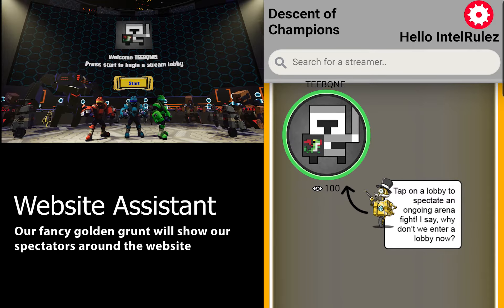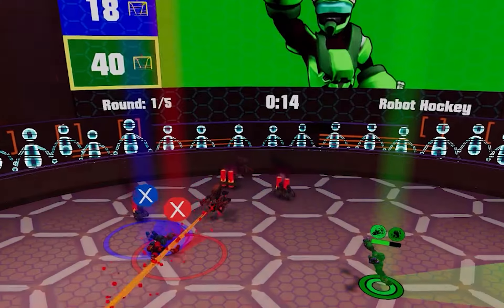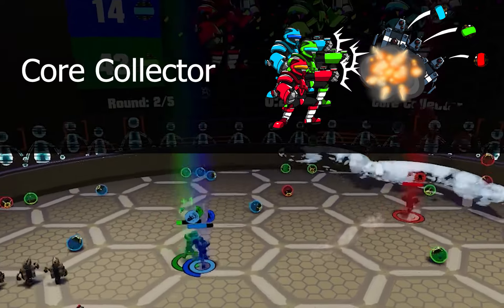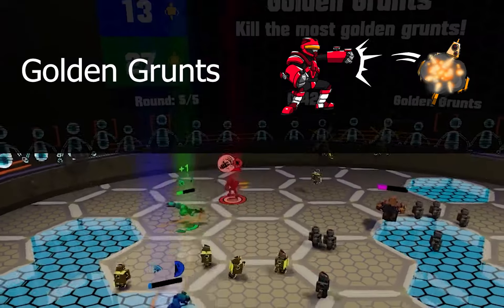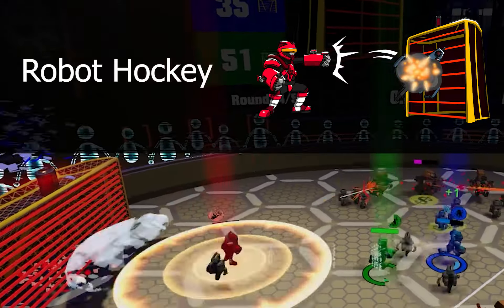As a spectator, all you have to do is go to the website and click the streamer you want to start watching. As a player, your task is simple: score the most points in the round-based objective. This could be collecting orbs from destroyed robots, defeating the most golden grunts, or scoring the most goals by knocking robots into hockey nets.